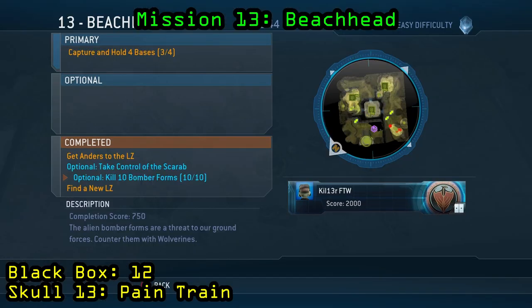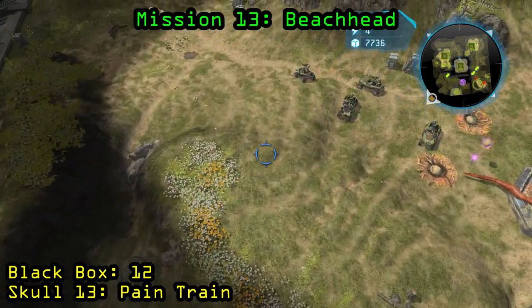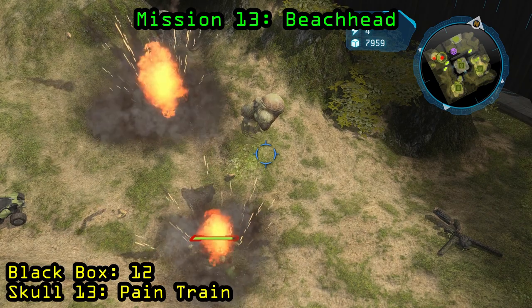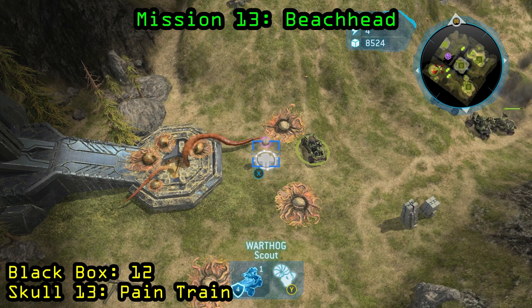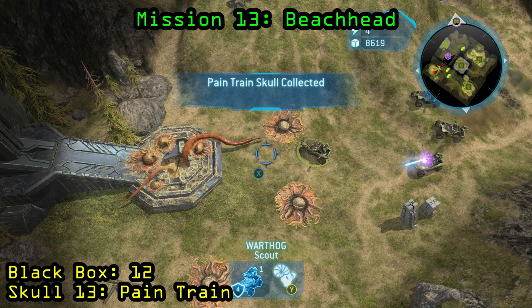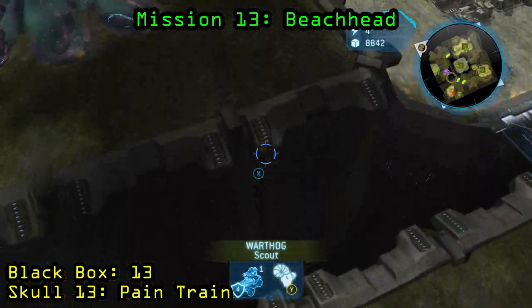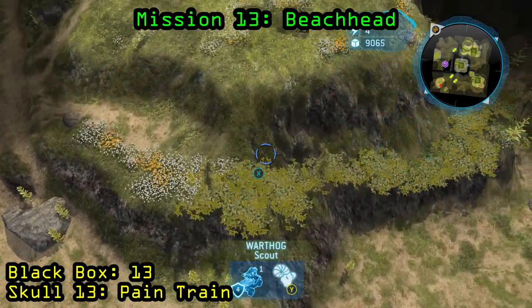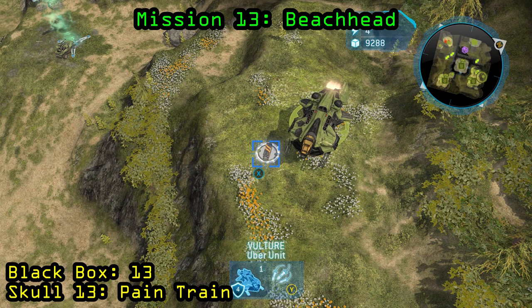Now we are on Mission 13, Beachhead. For this one you need to kill 10 bomber forms — basically the floating suicide guys that drop the parasites. You'll find a majority of them in the westernmost corner of the map, which is actually where you first start out, and this is also where you will find the skull. Once you've killed all 10 of the bomber forms, the skull will spawn — go ahead and pick it up to get the Pain Train Skull. For the black box, that is going to spawn in the northeastern most part of the map, and for this one you do need a flying unit — a hornet or vulture. Go to the northeastern most corner near one of your bases and you will find it on the mountainside.